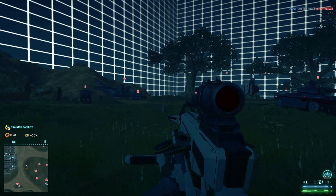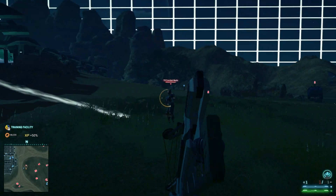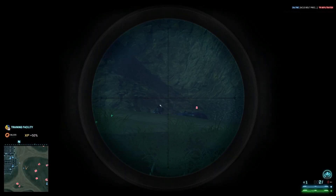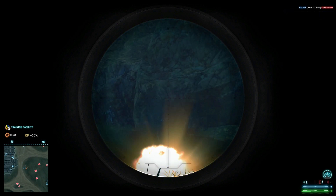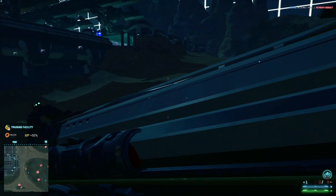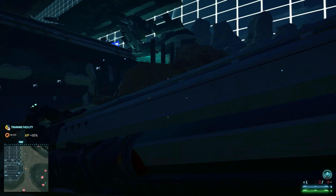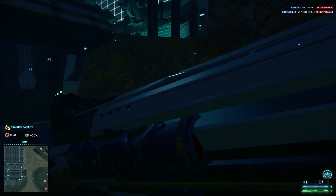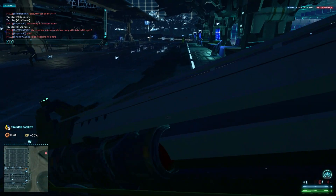I can tell you that the explosive bolts have a very big lob to them — a really slow projectile speed. And when you run out of ammo, you get this sweet bug on your screen. So the crossbow looks fun, but it has a certain niche that it's going to fill.